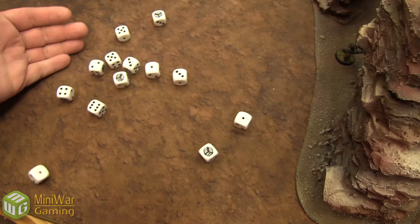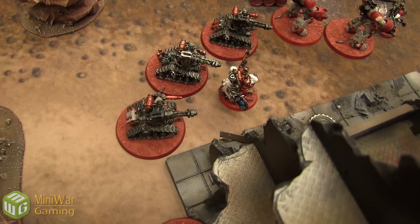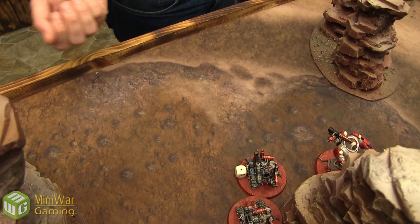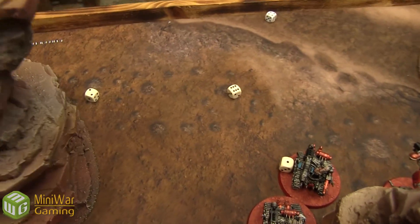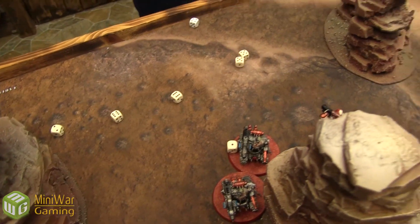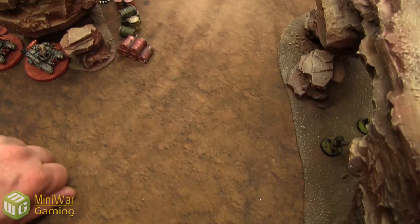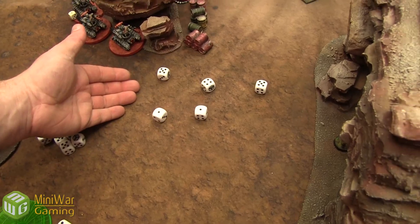Looking for fives to wound with Shred. The squad takes seven wounds. Rolling one at a time on the Dominus since he was the direct target — he has a two-plus armor save with Feel No Pain. He takes one wound. The Castellans: wounding on sixes with Shred — nothing.